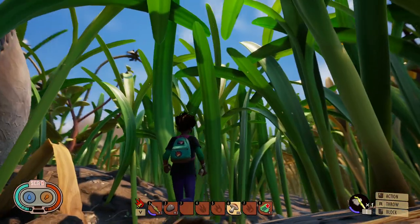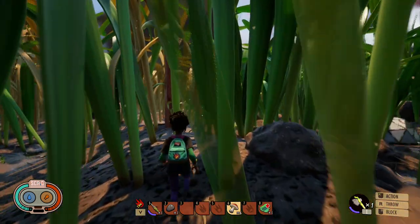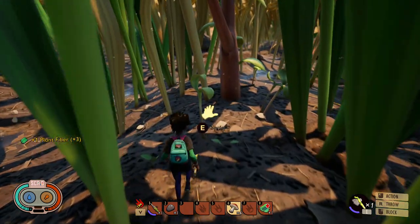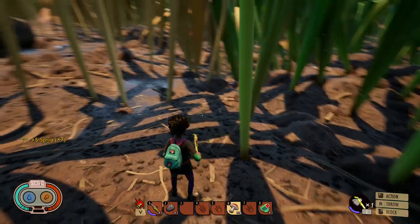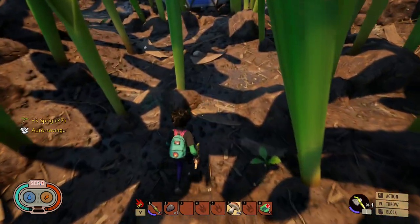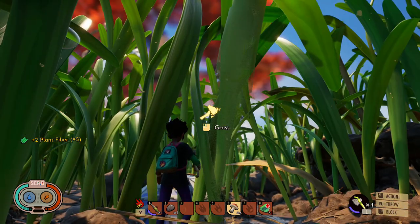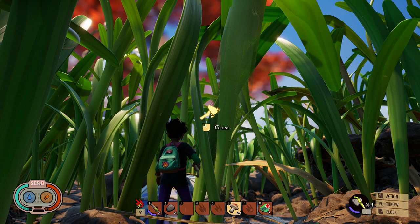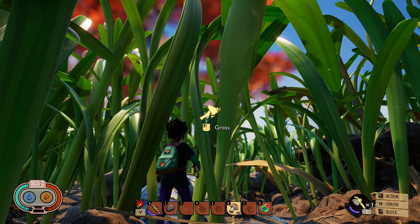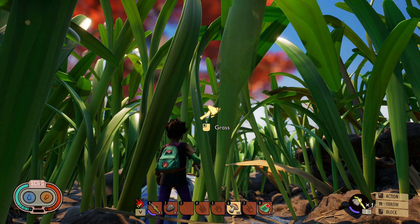Later on you'll be able to build things that collect the dew drops. Once again, this is Magic Flying Potato with some quick tips to help you start out this game. It's a fun game so far — it's early access, only 20% complete, but a beautiful looking game. Give a thumbs up if you like this content, leave questions or comments below, and subscribe if you'd like to see future content.